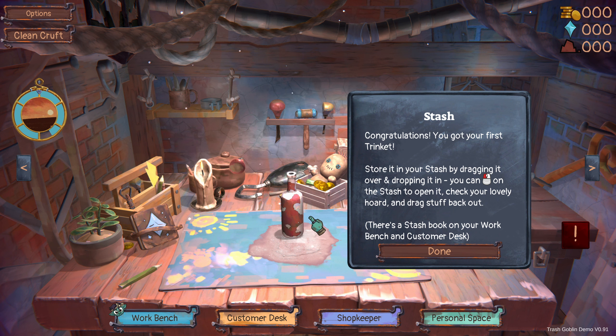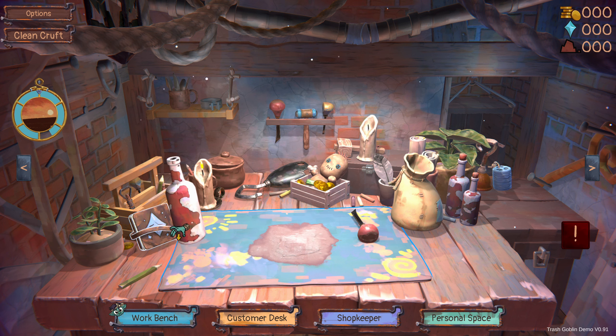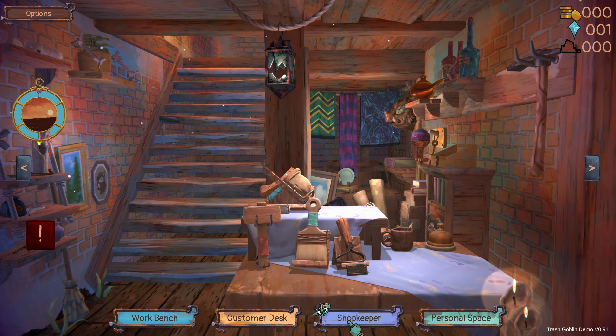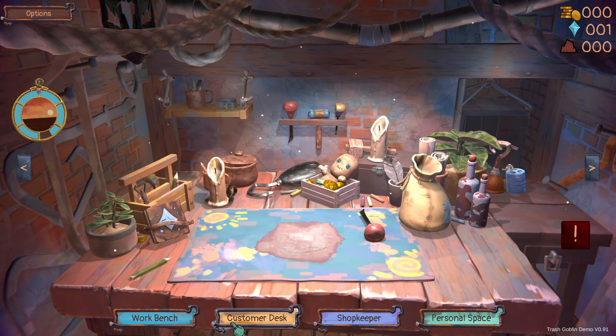We've got a workbench, a customer desk, and a personal space — that's my bed. Let's try this next sack. Pick up my tool. It might be a bit harder to chip away than others. I assume that's where the trinket is. Oh wow, what's that? That looks pretty cool, I like that.